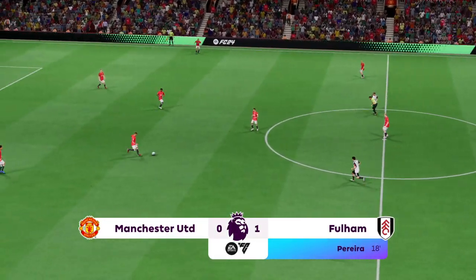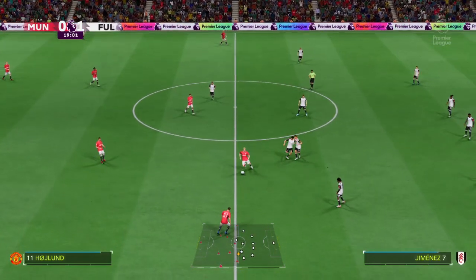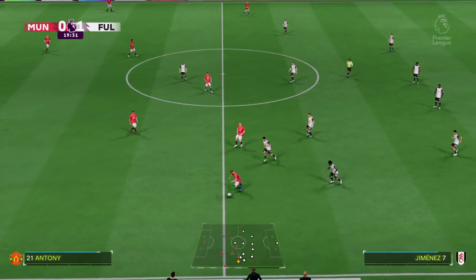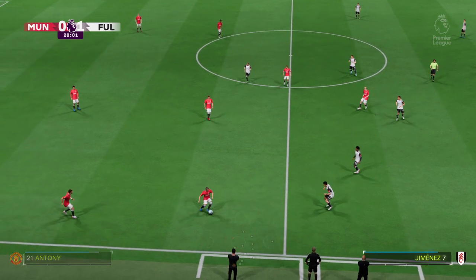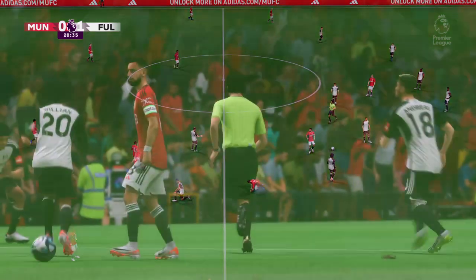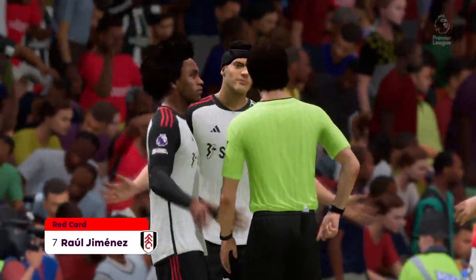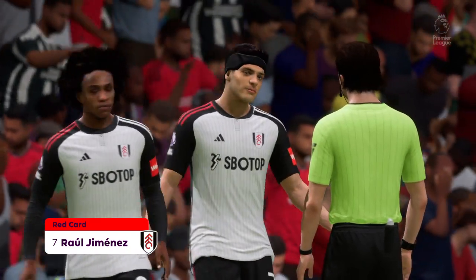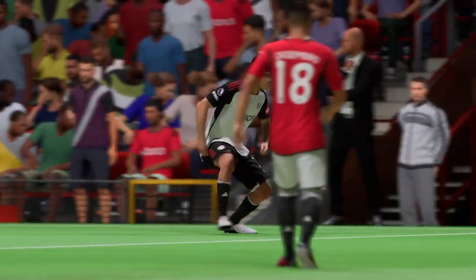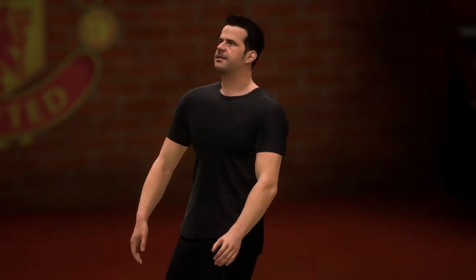United get us moving again with a swift response required. Well, if you go to ground like that and don't get the ball you will rightly get a card — red card. What was he thinking? His team are now in control but they'll have to readjust to see the game out.